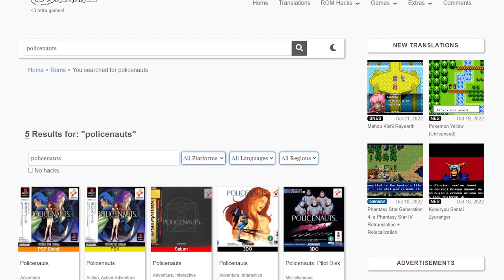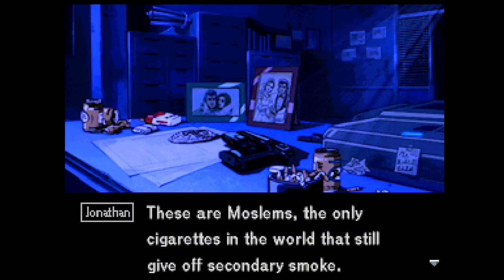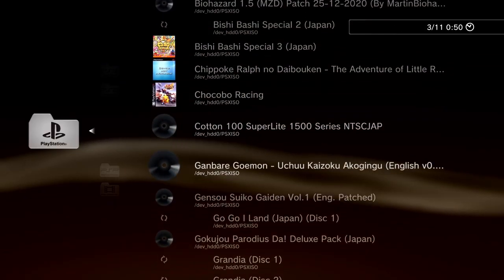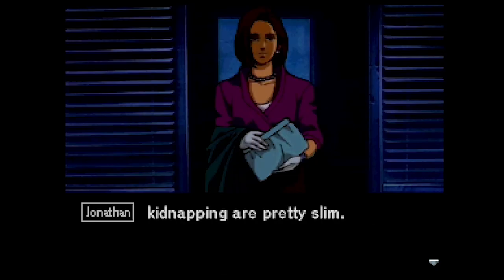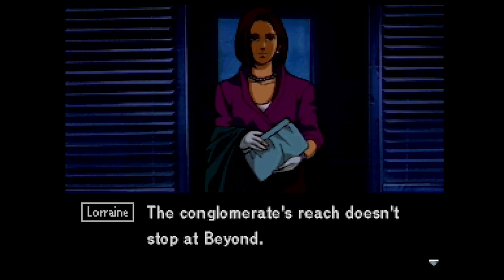But now you can just head on over to CD Romance and download a pre-patched ISO file ready to run in an emulator or modded console. I'm using the PlayStation version here, running on my hacked PS3, so it runs like an absolute dream. The translation quality here is brilliant, and there was quite a lot of text to be translated, but it's all been done to an extremely high quality.